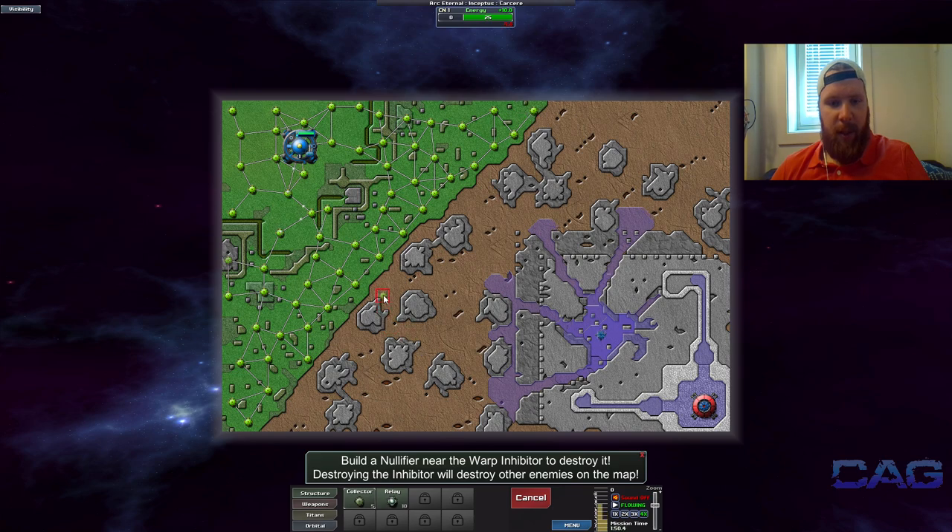Let's place one up there and go down this way — oh, that one's getting destroyed, no doubt about that. Make a few up on the mountain peaks here. Turrets can shoot downwards but not upwards, except for — we don't have it yet, but there's a mortar that can also shoot outwards.